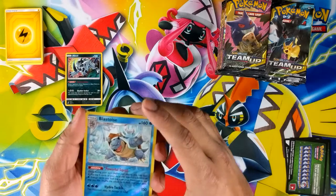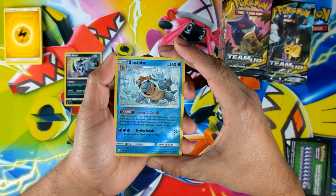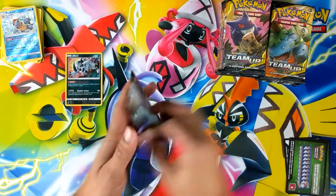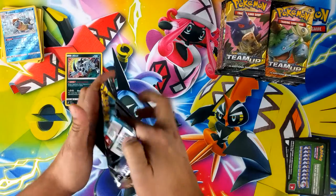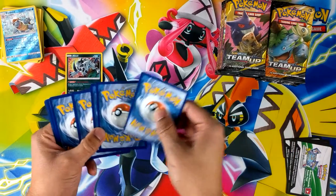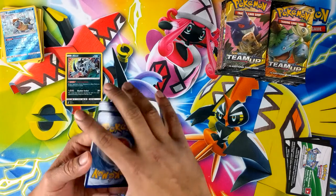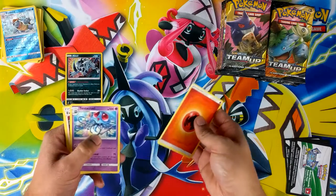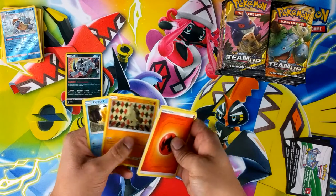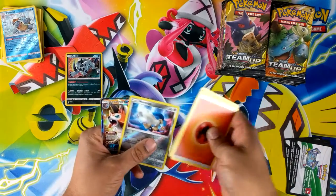This one looks pretty nice. It's pretty damaged - at least it's only a common card right? Energy, Tenacru, Pupitar, Meowth, Nidoran, Lovator, Psyduck, Vulpix and Lackenruck.